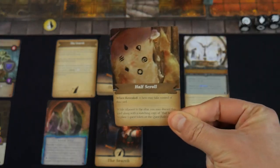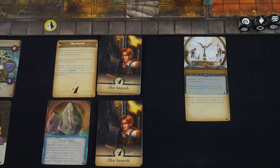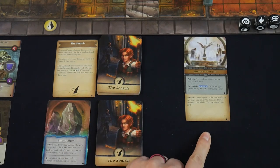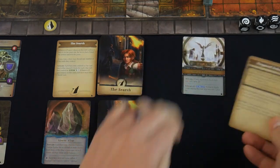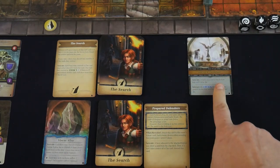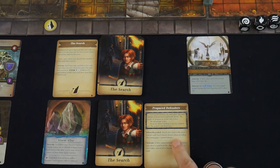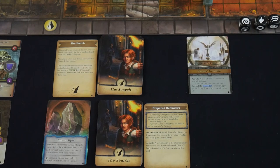The half scroll clue card says: while adjacent to the altar, discard this card along with a matching copy of half scroll to place one quest token on the quest rules card. Once I get two of these matching clues and find the altar, I can discard both to move a token onto the quest card — signifying I found the artifact — and then race back to the stairs to win. We now need to open a new room and find another clue.